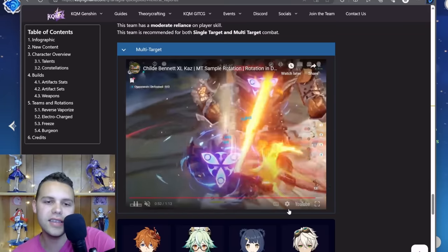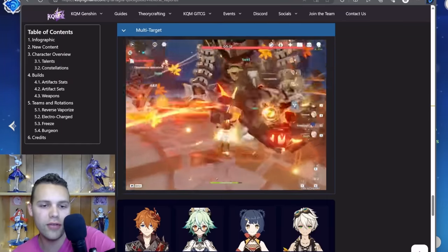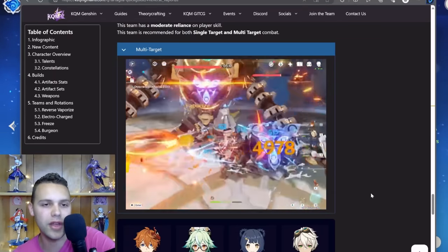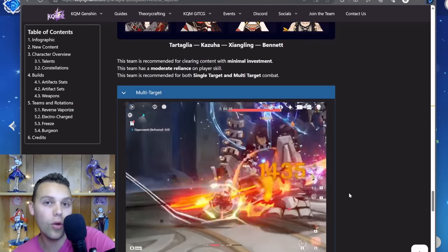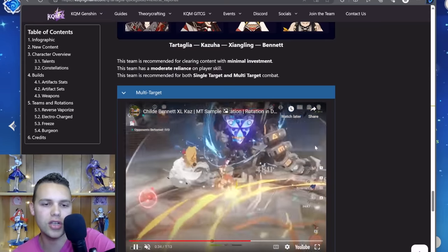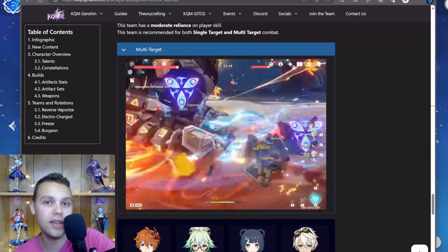For gameplay tips, Childe does have somewhat specific rotations, so I recommend looking up rotation guides on kachingmains.com, which has a nice rotation guide for a bunch of different Childe teams. You can also find a lot more on YouTube. The rotations can be a little confusing because you'll be using his charge shots during downtime — so if you're not doing a one-rotation clear, the subsequent rotations can be a bit trickier. Feel free to look those up and get good from there.